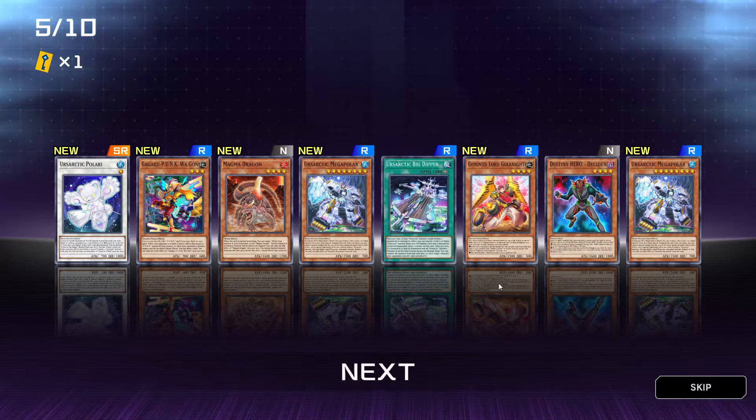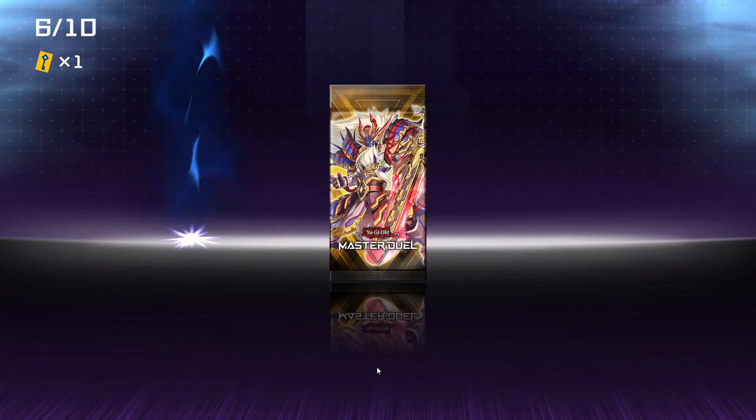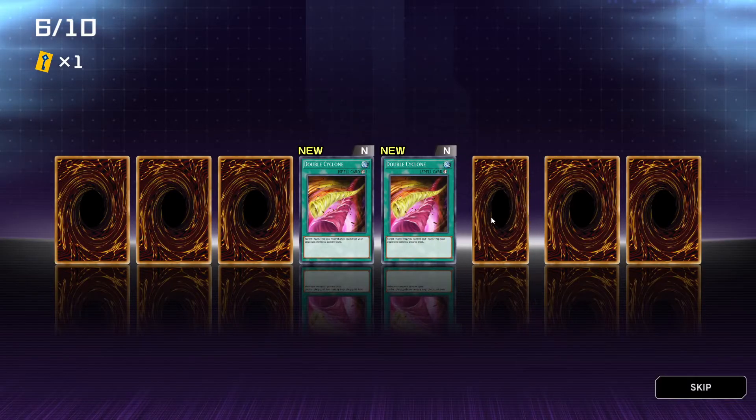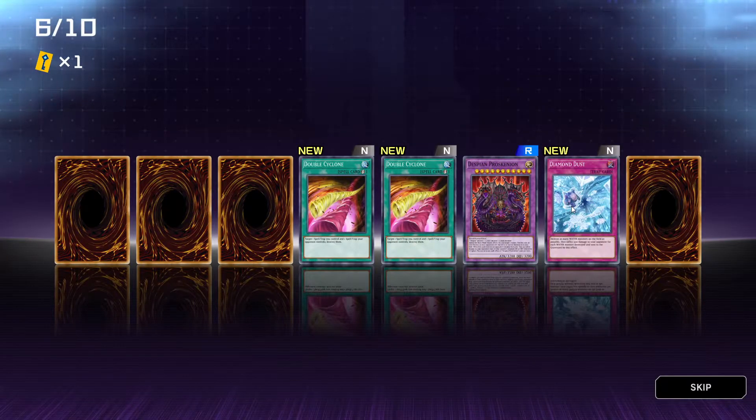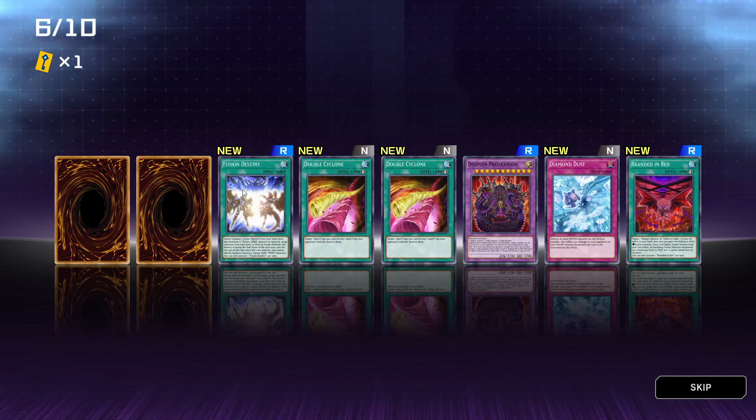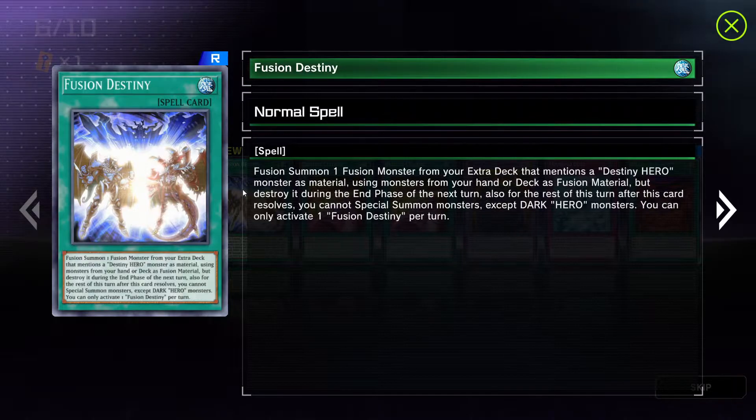All right, we're back and we're going to open the next five packs. We get Double Cyclone, Double Cyclone again, Despian, Proscenium, Diamond Dust, Fusion Destiny — normal spell.